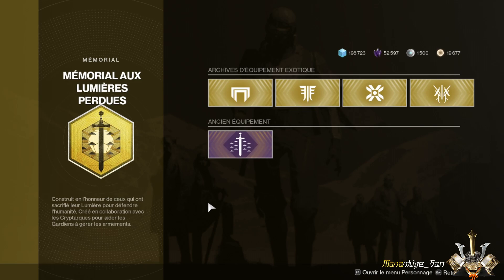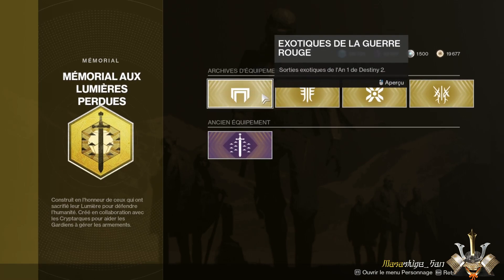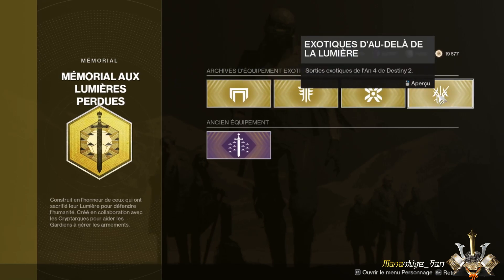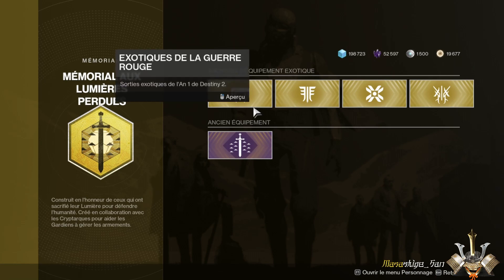So we'll come back to the part that interests us: the exotic part. The exotic part, as you can see, is actually separated into 4 pieces, and you can see a symbol on each piece.